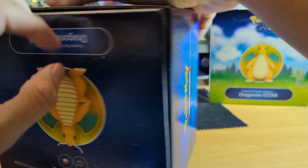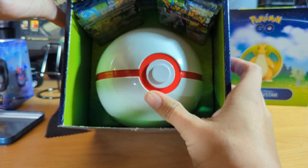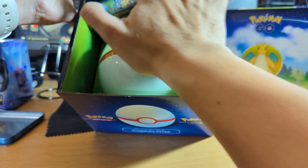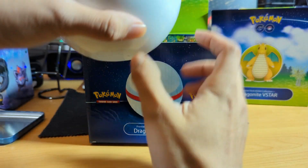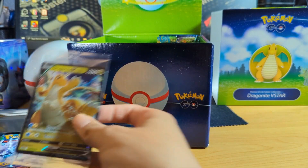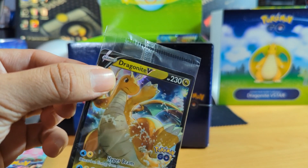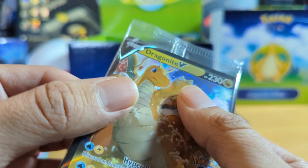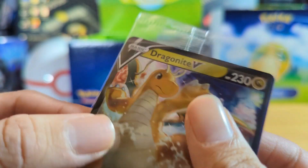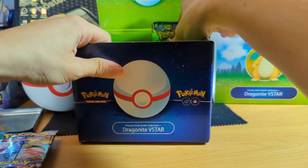Let's go ahead and open this up — pretty cool box but I'll probably chunk it. Wow, it does come with a good amount of booster packs — about nine or ten. There's more booster packs inside the ball too. Let's take a look at that Dragonite promo card real quick, which looks pretty awesome. I'm not sure if that's damage on the top right or just the way the card's supposed to look — but overall it looks pretty fine.